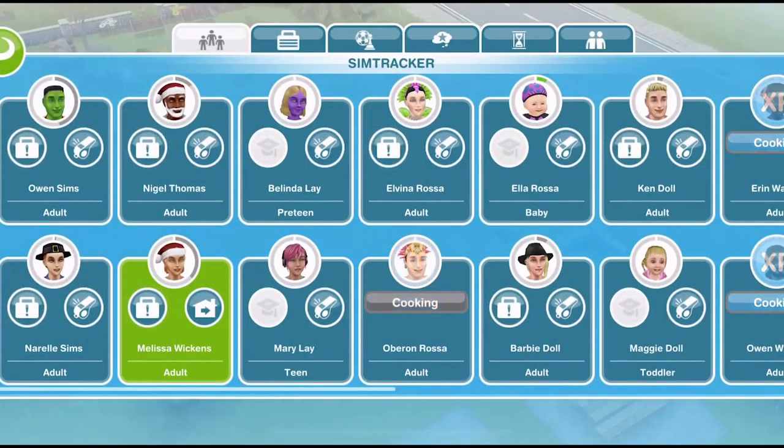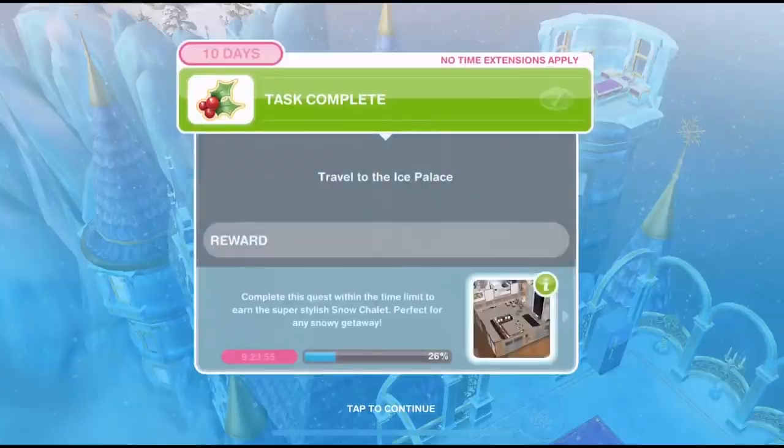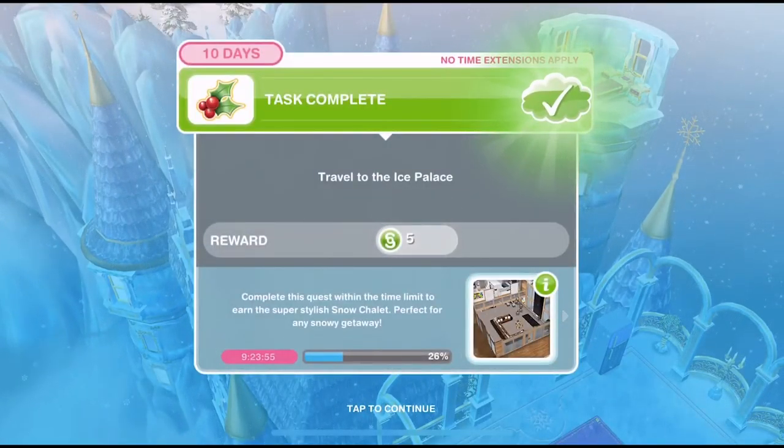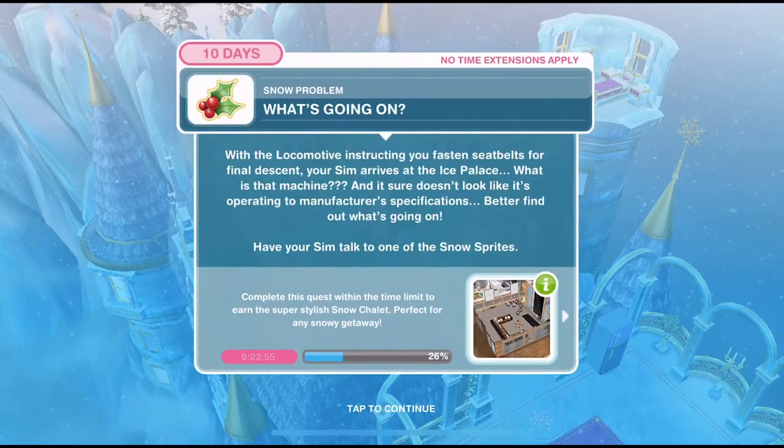Whistle a sim over, then click on the bad luck locomotive and go to ice palace. Here we are, we're over at the ice palace. With the locomotive instructing you to fasten seatbelts for final descent, your sim arrives at the ice palace.